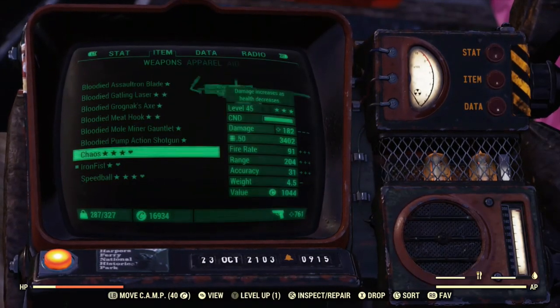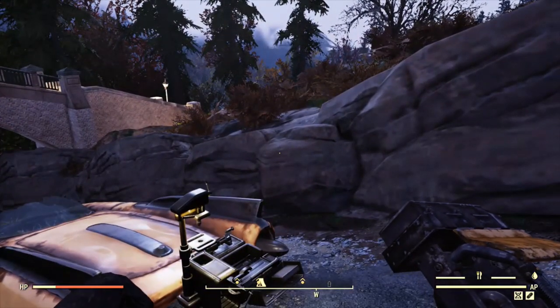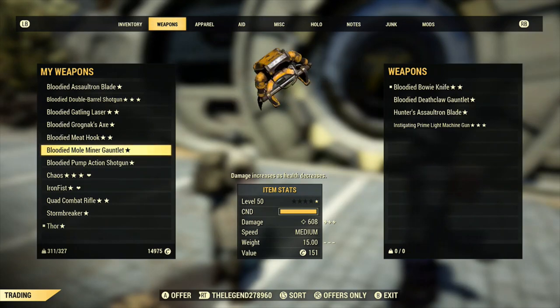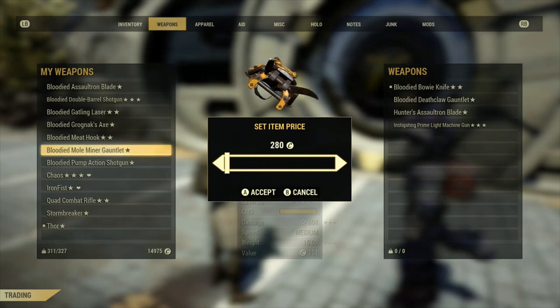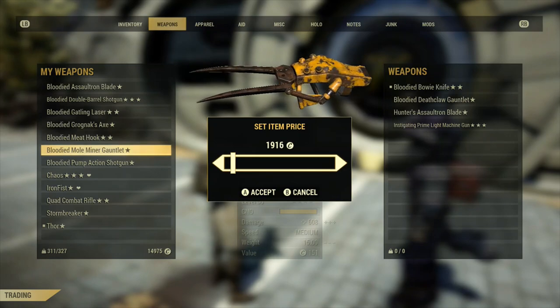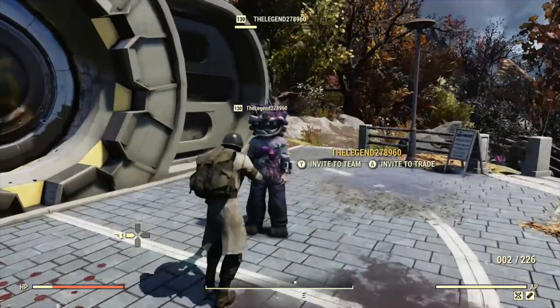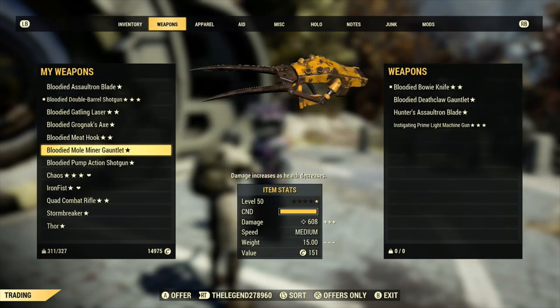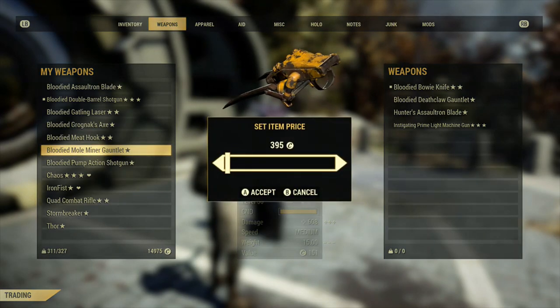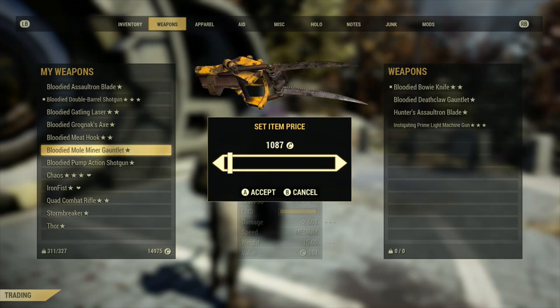I know you're thinking: how am I gonna find someone who'll buy a bloodied weapon for the price of two? But people will buy it. If the weapon is decent and fits their class, they will buy it — I guarantee that. As long as it is bloodied, people will buy it. The market for bloodied weapons is huge; everybody's gonna be looking for them. So just slightly overprice your bloodied weapon on the post, people will say they're interested, and you can sell it.